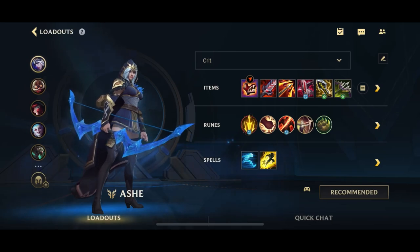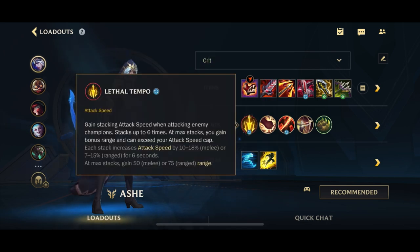Hey guys, welcome back to an interesting video on Wild Rift. Today we are back with an Ashe updated complete guide for patch 5.2c. We've just done one less than a week ago on patch 5.2b, but obviously the situation has changed. We have a reworked Shield Bow and a reworked Lethal Tempo.